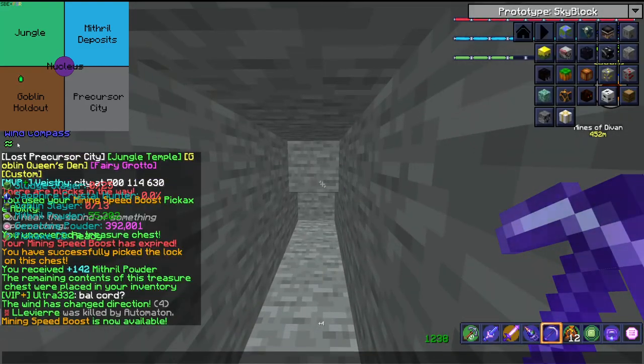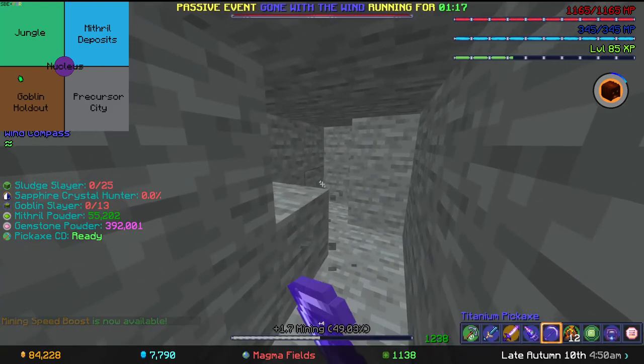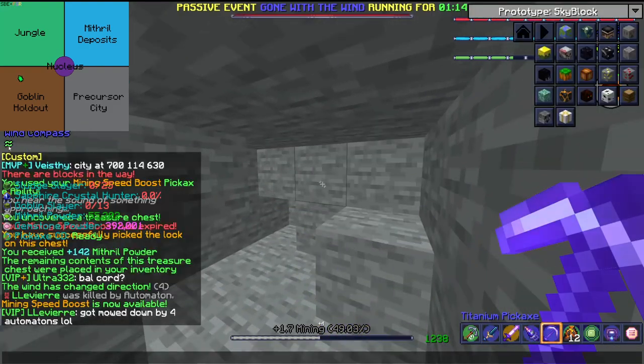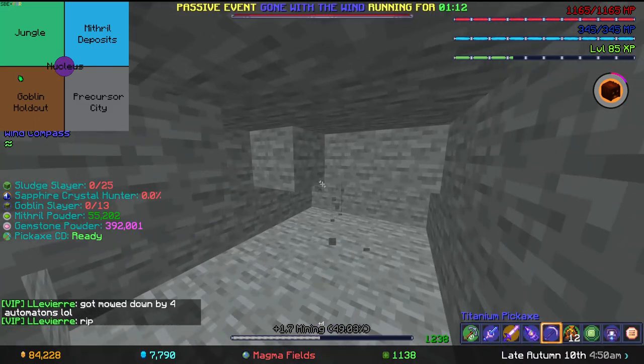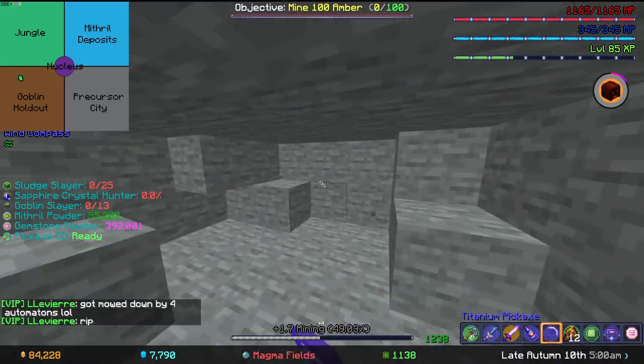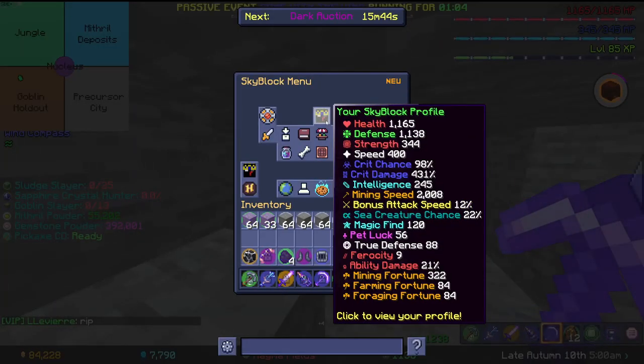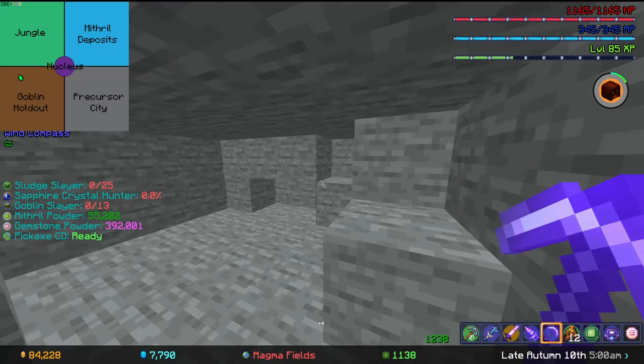One of my first tips — as you can see on the left side of my screen, there's a wind compass. This is an event called Gone with the Wind. Basically, if you face the right direction, it turns dark green. How this event works is, if you face the right direction, it gives you a lot more mining speed. See here, I have 2008 mining speed — that's a lot.